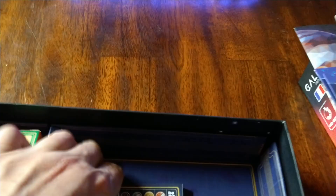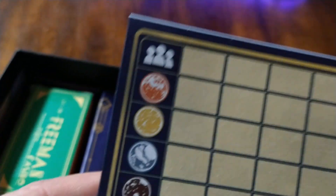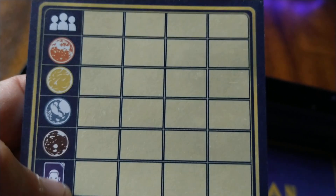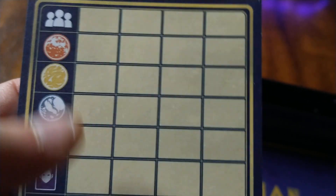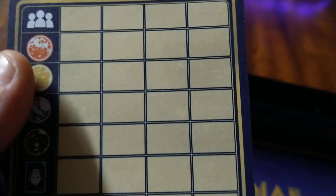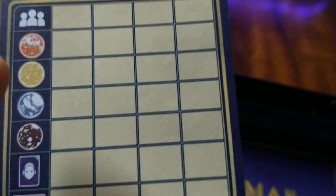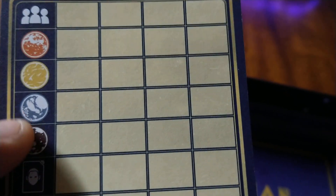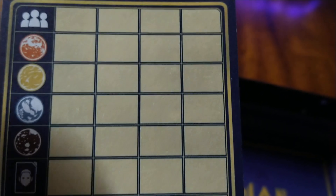What else do we have in here? We got some bags, and a score pad — always like when they give you a nice score pad. And again, we have symbols. I'm wondering if there's some sort of engine building type thing here — similarities with, say, It's a Wonderful World, Century Spice, even like a Splendor. I'd be curious about that.